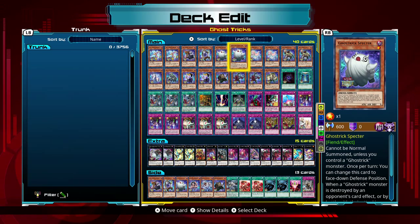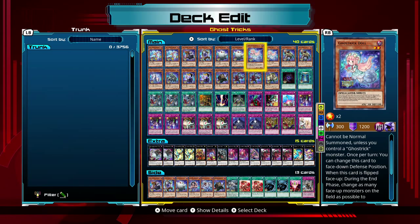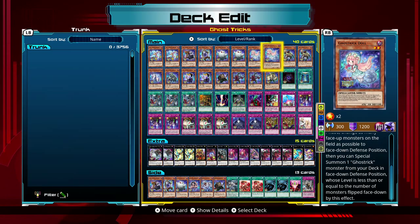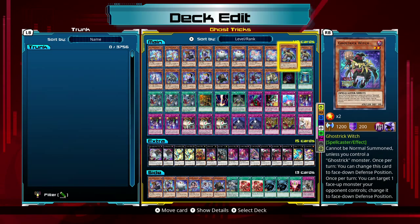So basically these monsters are hand traps. Then level 2 monsters have effects that affect your opponent. Basically when this card is flipped face-up during the end phase, change as many face-down monsters as possible to face-down defense position, and you can summon one Ghost Trick monster from your deck face-down equal to the number of monsters that flipped face-down because of this effect. Very good effect depending on what monsters you have, and even on a full field it's still very good.